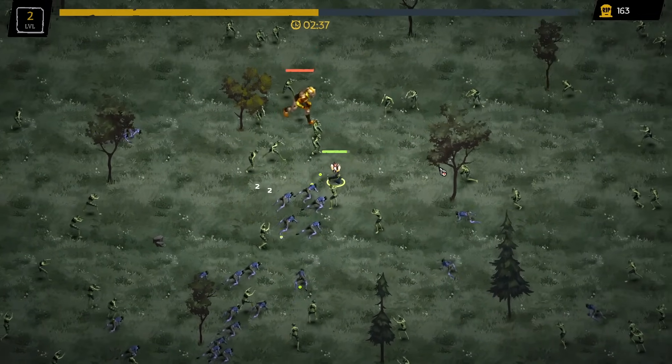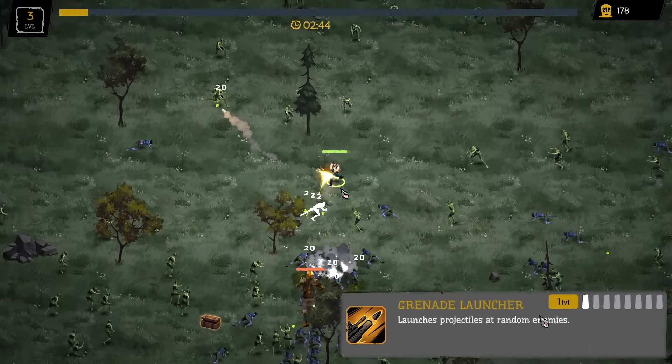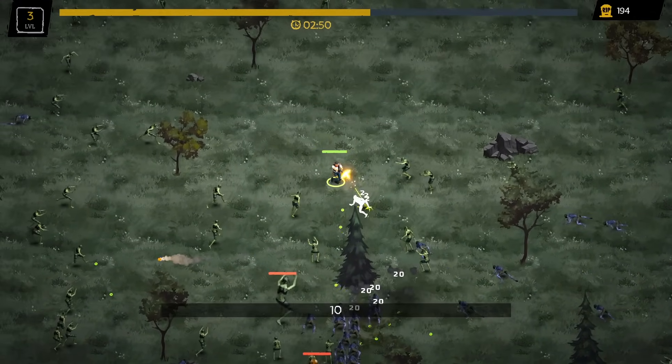Feels like the character shoots at the closest target. As you kill zombies they drop little green things on the ground, which you pick up to fill a meter, and once it's full you get to choose a temporary upgrade for that run. The upgrade goes away after the run's over, but you do get to keep the resources you found, which are used for base upgrades.